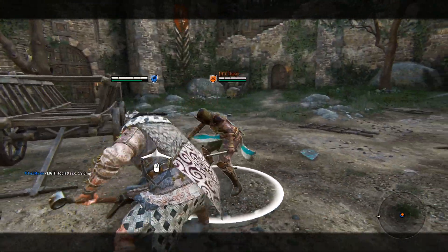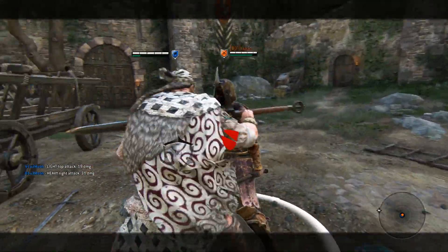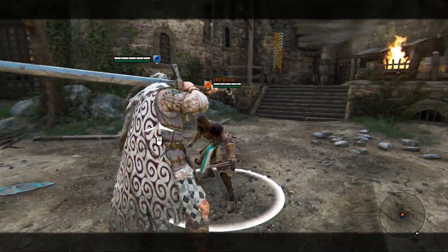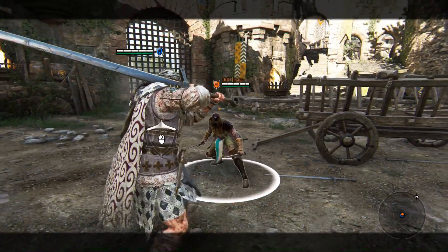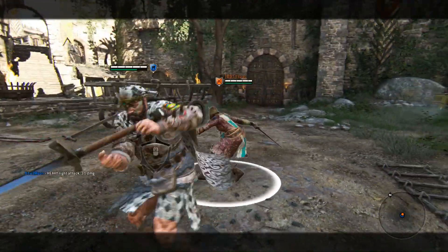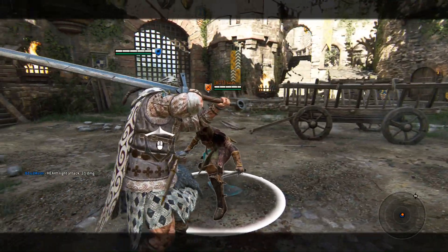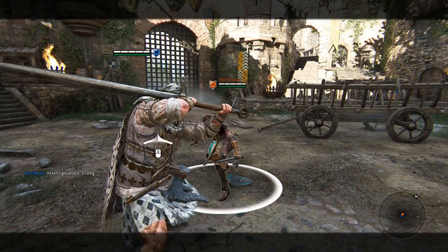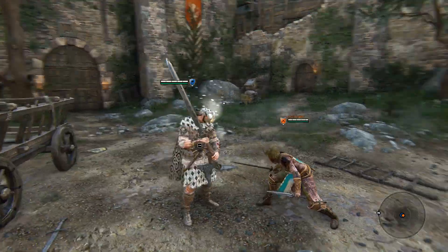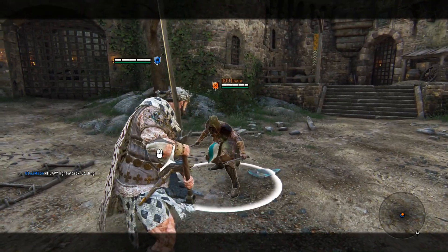On to the guard break punishes. If you guard break, you get either a light, a zone, or you can throw the opponent into a wall into a guaranteed top heavy. The Celtic curse is probably my favorite move — it was the move that really got me interested in Highlander because I could constantly do this and switch target and go into top heavies. This move can switch target when you soft feint it. If you want to switch target, you need to soft feint it into a side heavy from each side — no matter which way you go, it will do 25 damage.